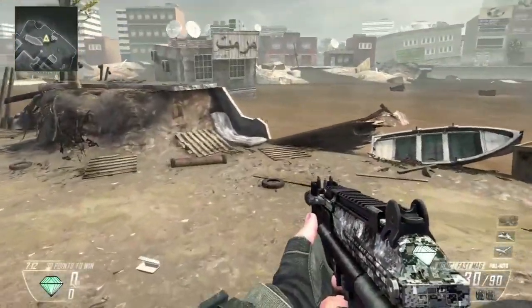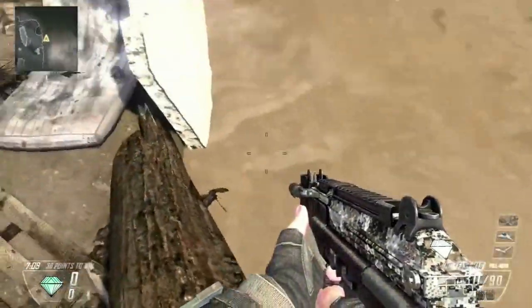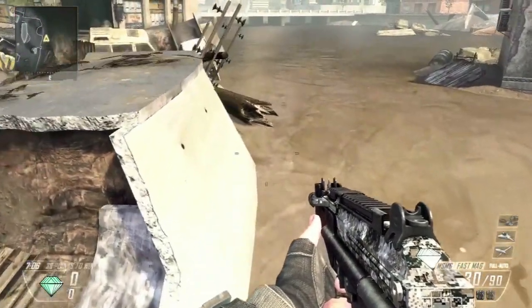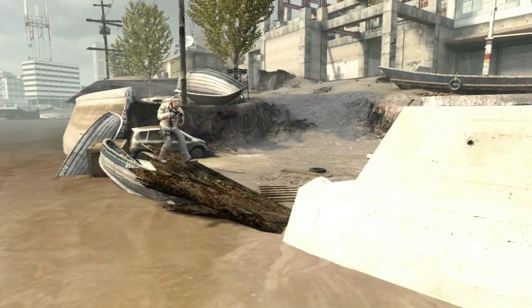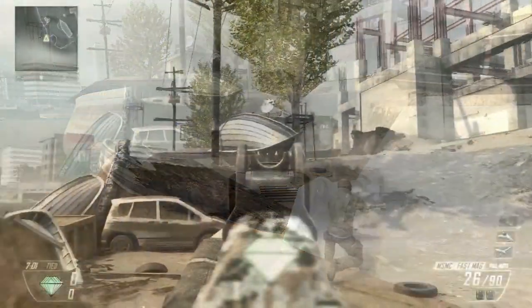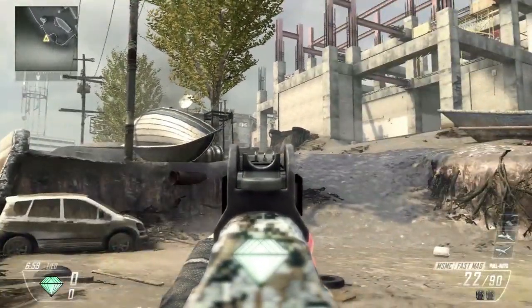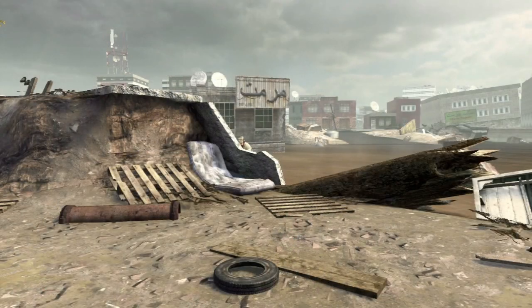The first spot is on Overflow and you're going to want to come over to this broken piece of wood right next to the river. Jump directly out and then push to the left with your analog stick and you should get caught on a ledge. This may take you a couple of tries — you may miss the barrier and fall into the river — but eventually you should get it. You are now in a really well hidden spot, no one will ever find you back there and you can catch a couple people off guard.